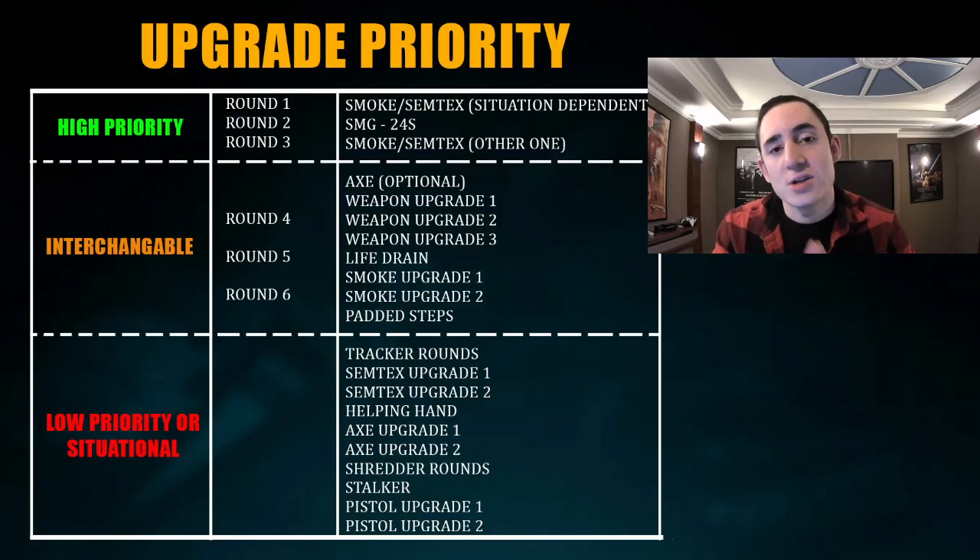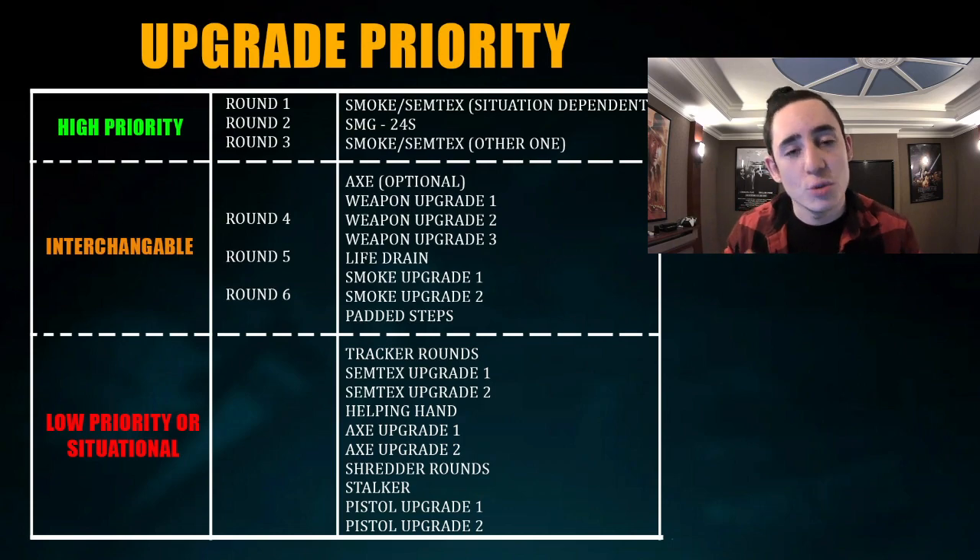Let's go then into her upgrade priority. As usual, you have your High Priority, which are things you really should buy, your Interchangeable, which you should get but can sort of mess with the order, and then the Low Priority Situationals, which I wouldn't recommend getting except for very specific circumstances. I have the rounds that you're most likely to get these, accompanied on the left.